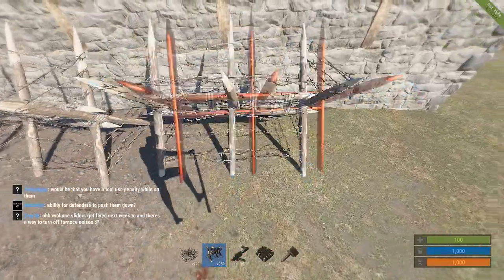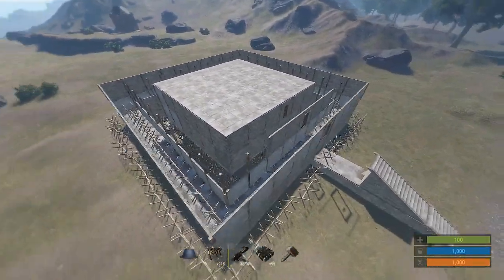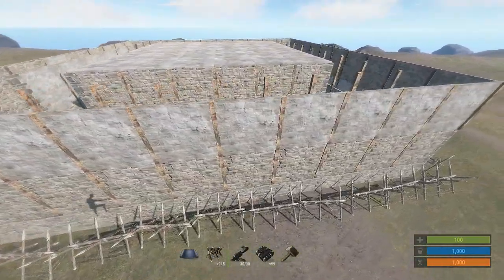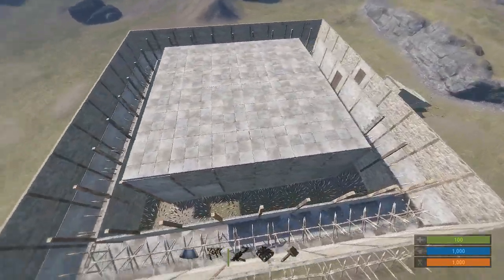Now you can choose to add anything to this base you want — this is pretty much just the shell, the bare minimum. I haven't even added inner walls to the base; I've only gone up two-high. You could do anything extra you want to this base, but this is just the bare minimum.